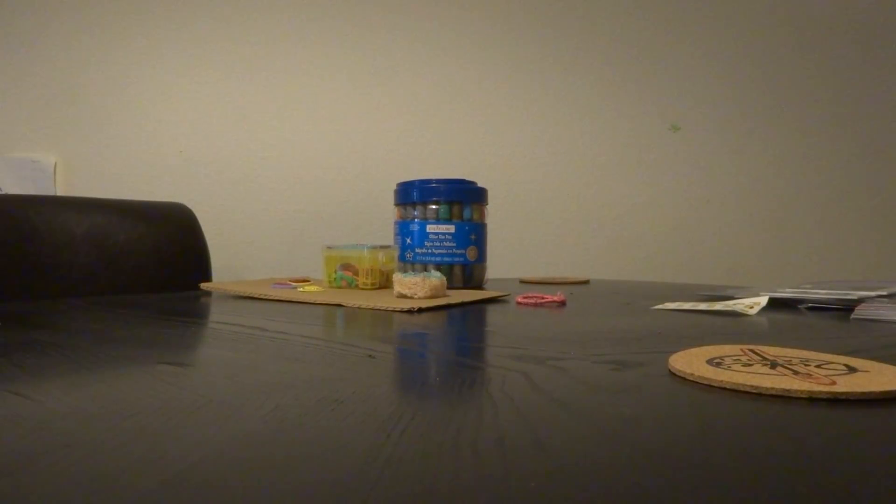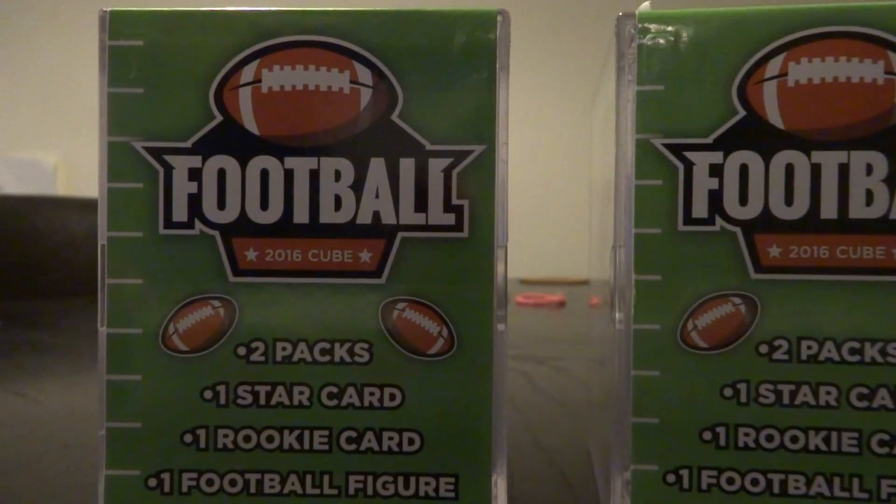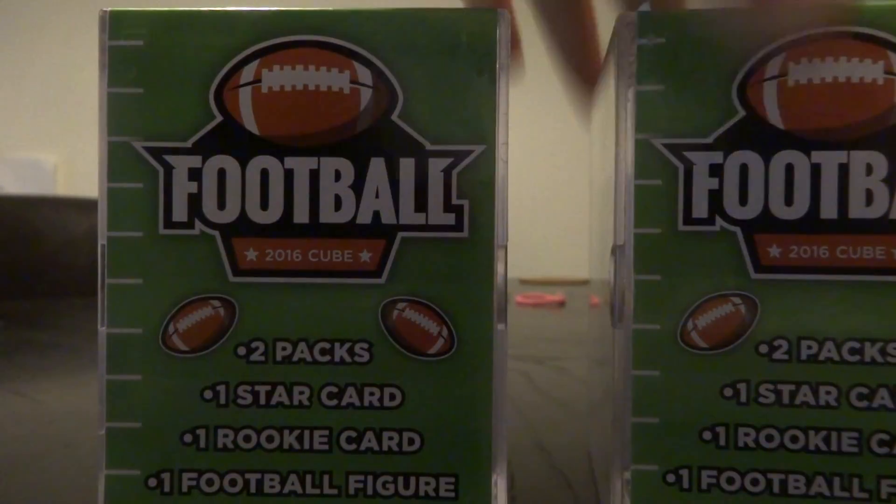What's up guys, Elite Sports Cards here, and today I've got two of these storage cube football packs. You get these at Five Below. It comes with two packs, one star card, a rookie card, and a football figure. One in eight of these contain a figure. So let's get started.